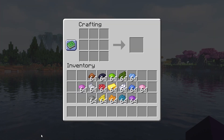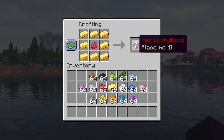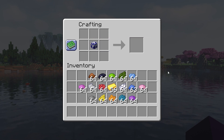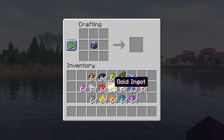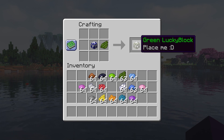The way you craft these Lucky Blocks is really easy. The only things you need are gold and a color dye — the dye represents the color of Lucky Block you want. Simply place gold ingots all the way around the edges, then put a dye in the middle. For example, a red dye gives you a red Lucky Block, and a blue dye gives you a blue one. If you've already crafted a blue Lucky Block but want a green one and don't have any gold, you can just place a single green dye next to a Lucky Block to change its color.